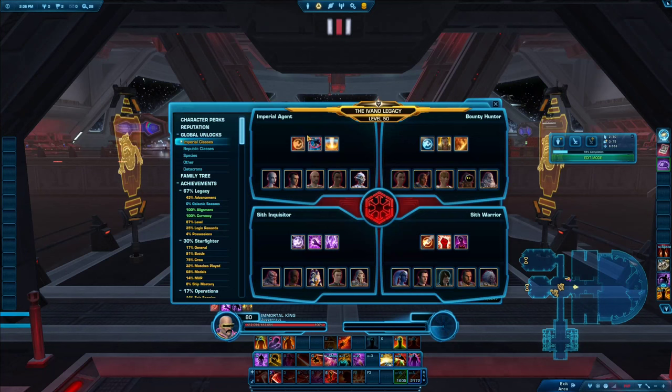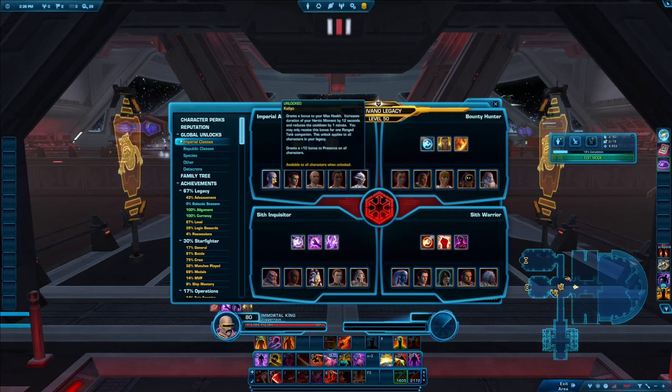Next up, companion buffs. There are five relevant ones, each giving 1% bonuses: max health, critical damage, healing received, critical chance, and accuracy. You get these buffs by completing chapter two of your class story and then going to your ship or a cantina with the companion active and talking to them — this triggers a conversation or side quest, and once you complete those you get the permanent buffs. Again, you only need to do it once and it's available across your entire legacy.